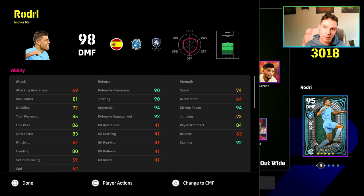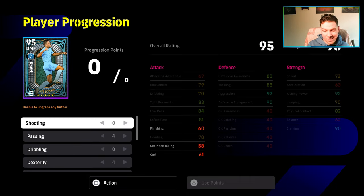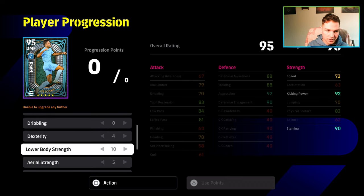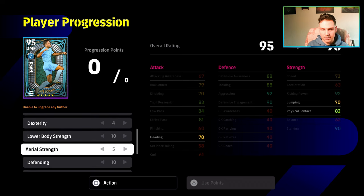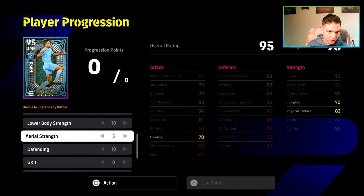For his stats, this is the build we've gone with. The free reset progression is no longer available, so unfortunately that is gone until it comes back. He has 90 defensive awareness and tackling, 94 aggression, and 92 defensive engagement, but he's still got 85 tight possession and 86 low pass. On top of that he's got 74 speed, kicking power, and stamina. The build we've gone for in all the clips is: 4 into passing, 4 into dexterity, 10 into lower body, 5 into aerial strength, and 10 into defending.